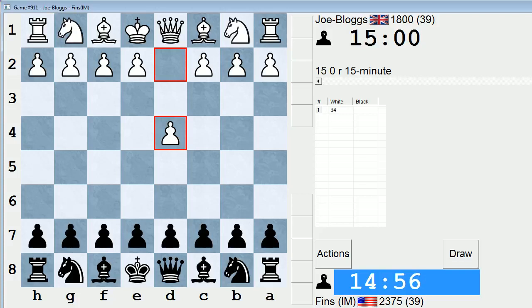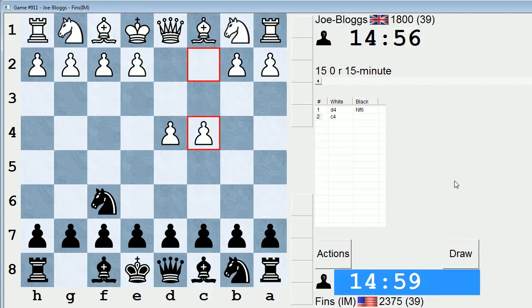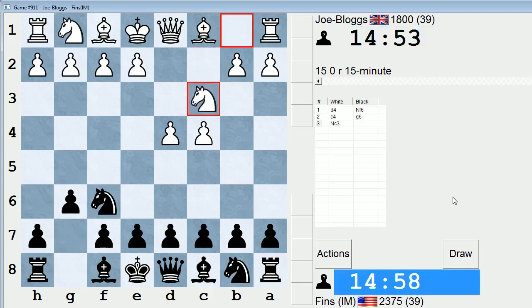Hey guys, this is John, and I'm playing Joe Bloggs in the 15-minute pool in ICC. I'm going to play 9F6 and try to get into a King's Indian this game. This is one opening that has been lacking in my 15-minute chess, so we'll play it and see what happens.